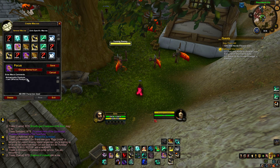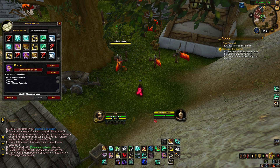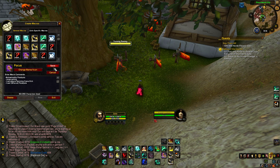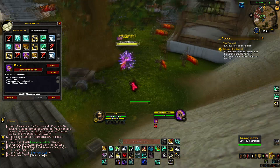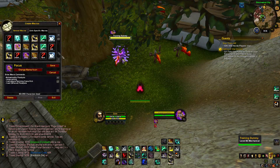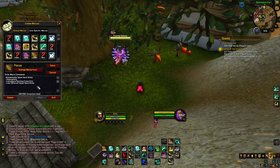The paralyze focus macro uses Stop Casting, cancels the Spinning Crane Kick aura, and uses Paralyze at my focus. It's handy to have the cancel aura in there — let's say you're casting something and you want to paralyze, it just instantly cancels your cast. Same with my focus Spear Hand Strike macro — it stops casting, cancels Spinning Crane Kick, and uses Spear Hand Strike at my focus.